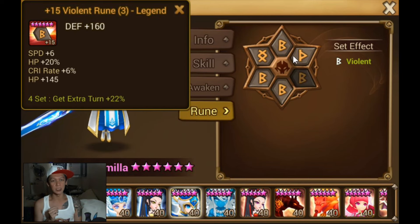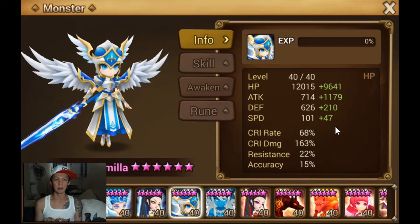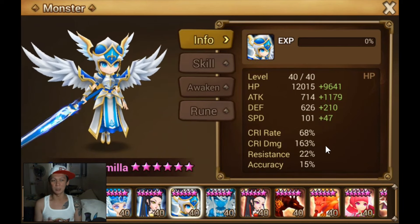You should see crit rate, crit damage, HP, speed, and attack on your runes. The thing I really like is the speed. No one expects a Camilla to be at 150 speed. You expect it to be slow, but the fact that it's fast might catch you off guard. This is why I like this build a lot.